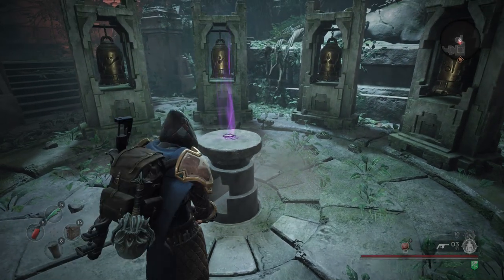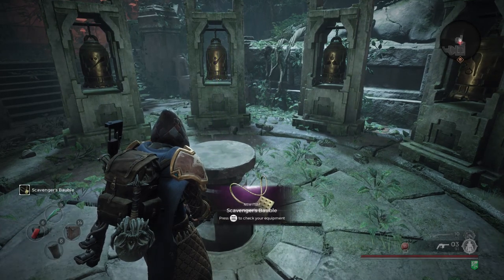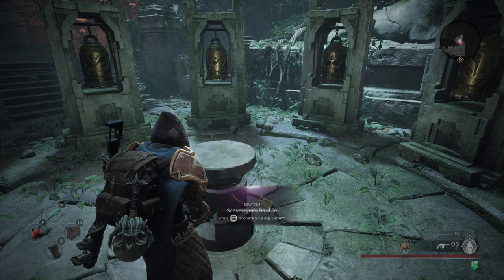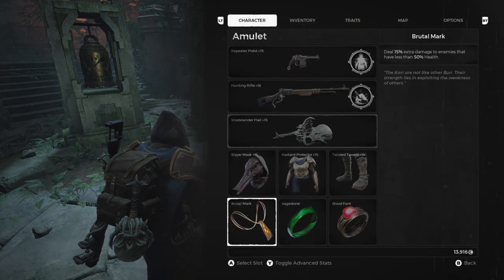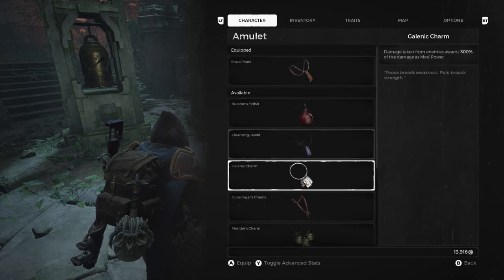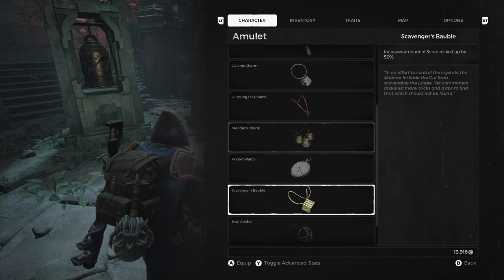Ooh, very nice. All right, so now that we have it let's take a look and see what it does. Okay so it is a necklace to start off with. It will increase the world scrap pickup by 25% — mine says 50%, and this scales based on your trait level for scrap.